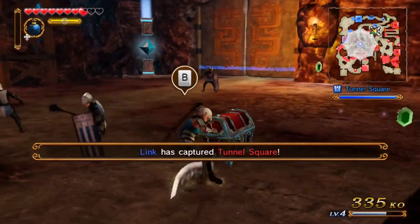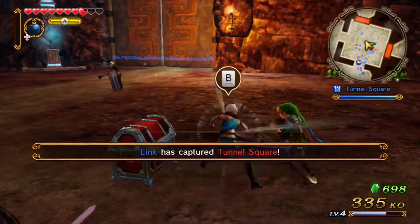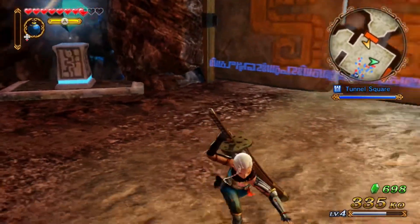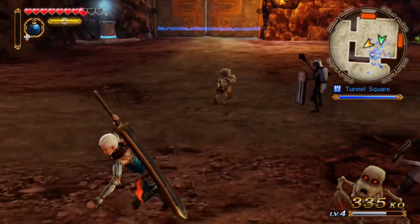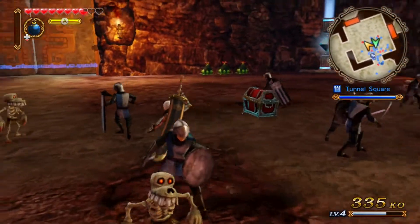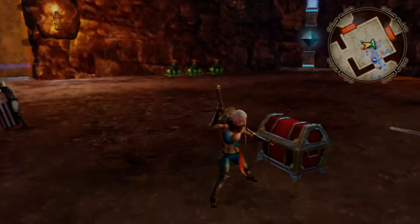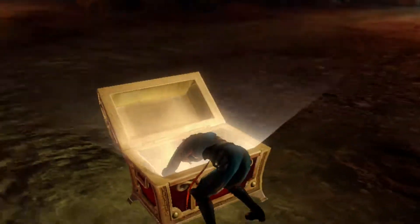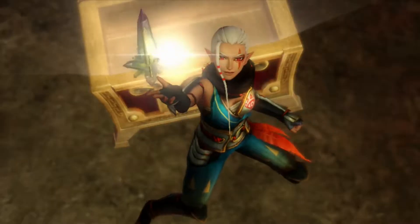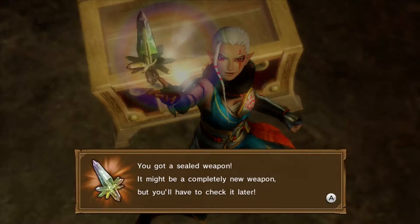One of my guys is in this room! Whoa, did you just teleport? I held down B instead of pressing it — whoops. What the hell is it? A sealed weapon. So there's something we've got to unlock later.